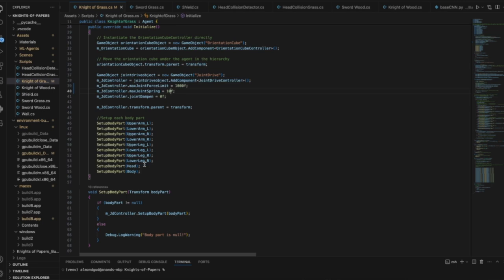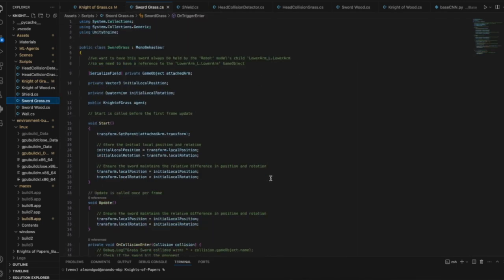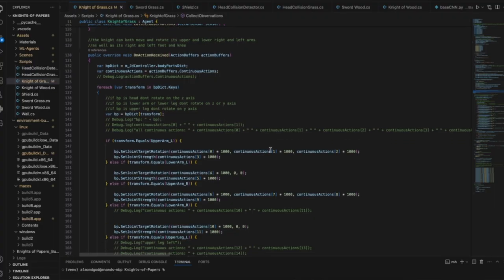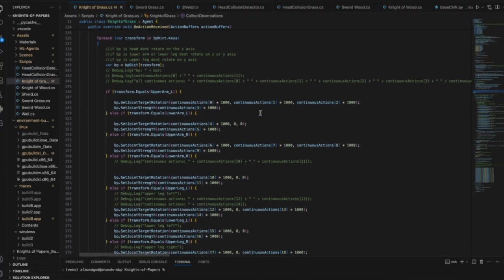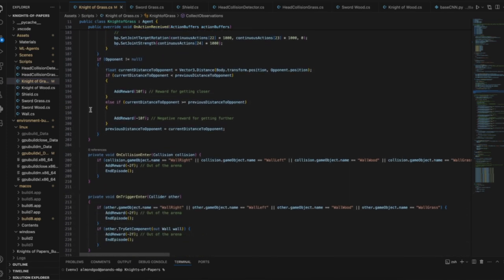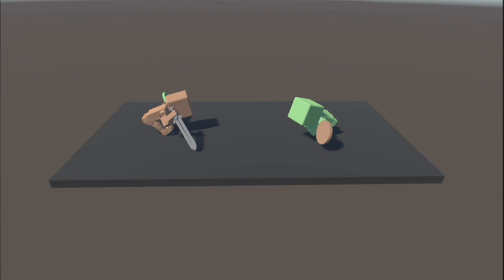Then it's time to write the C-sharp code that defines the functioning of their joints and the correct sword and shield behavior, like making sure the sword actually follows their hand. We have to make sure each algorithm can autonomously control their bodies, so we allow the algorithm to pass a list of numbers called a vector to the body, and we tie each entry in that vector to either a specific joint's velocity or desired position. Now it can move its body.